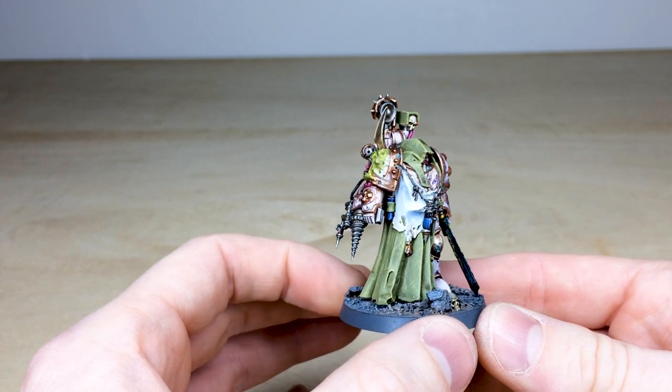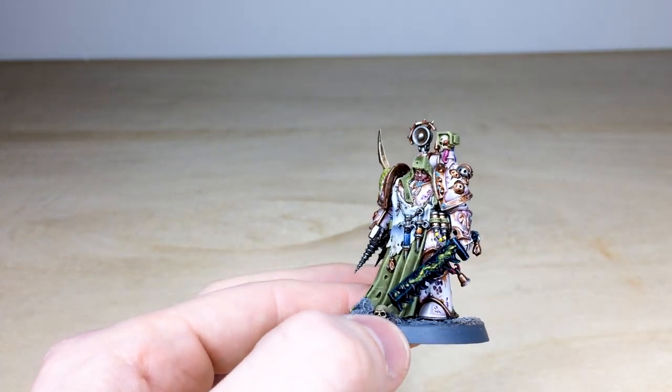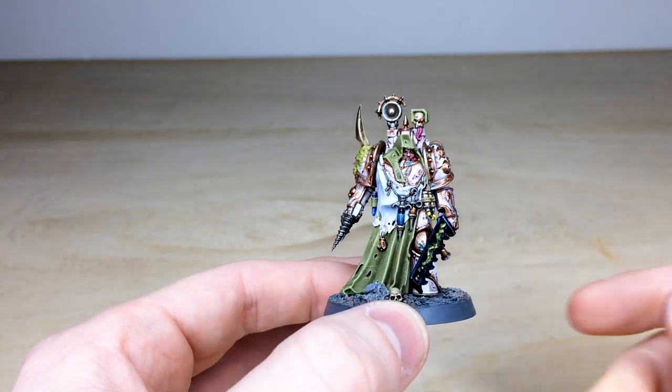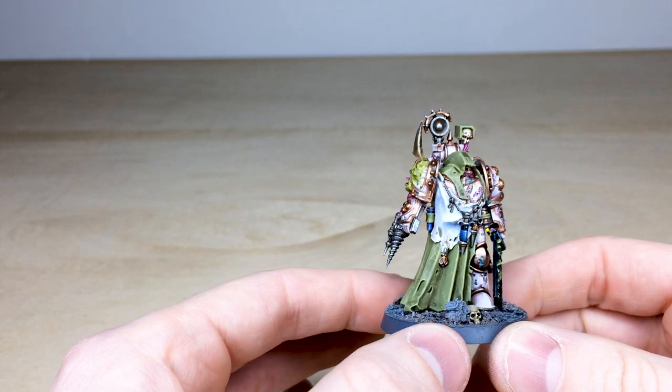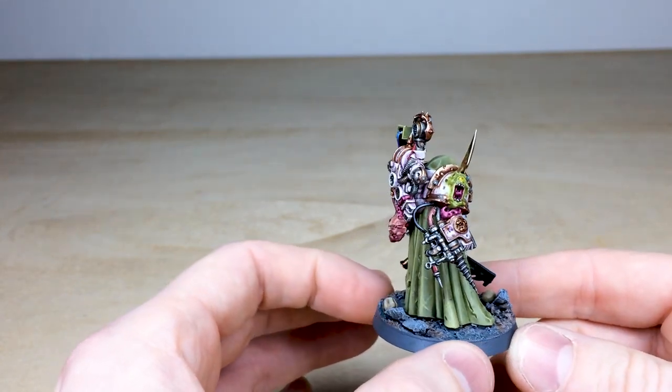The flesh work is obviously very pale and pallid, as you'd expect with any Nurgle miniature character. All the tabards and things are done in a really nice green, and you've got the demon head going out the side of his shoulder pad.